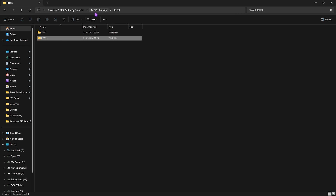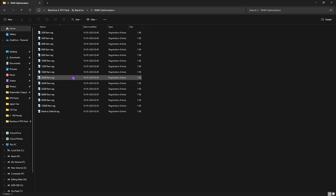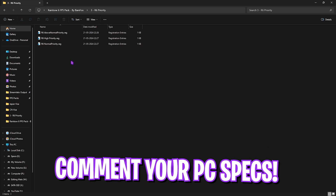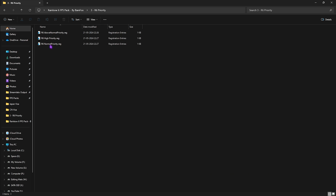Next is RAM Optimization — since I have 32 GB of RAM I run the 32 GB RAM registry, but there are 10 presets available based on your memory size. Third and most important is the R6 Priority folder, which contains High Priority, Normal Priority, and Above Normal Priority options. Leave your specs in the comments below and I'll tell you which one to choose.